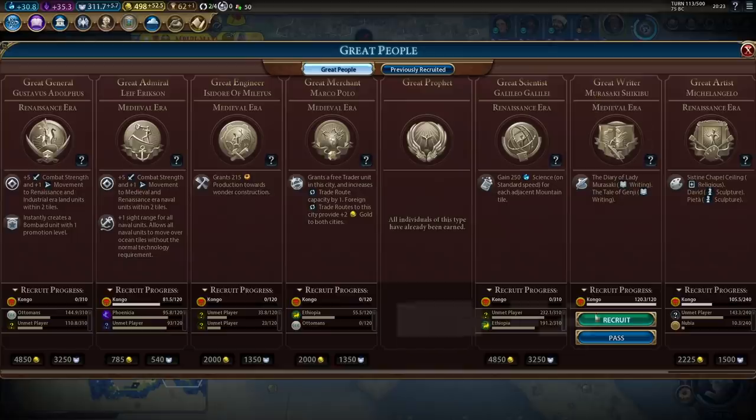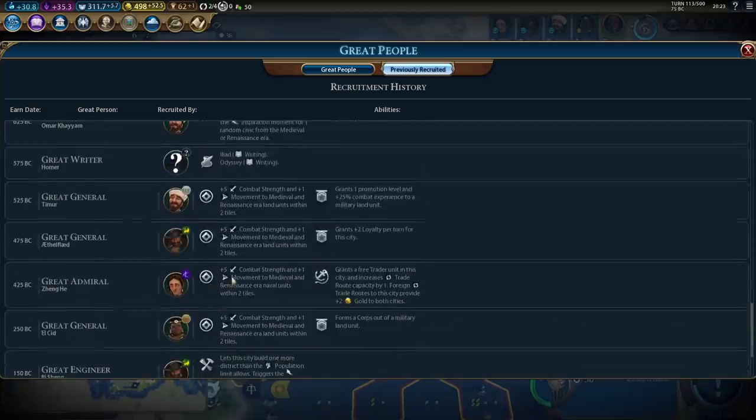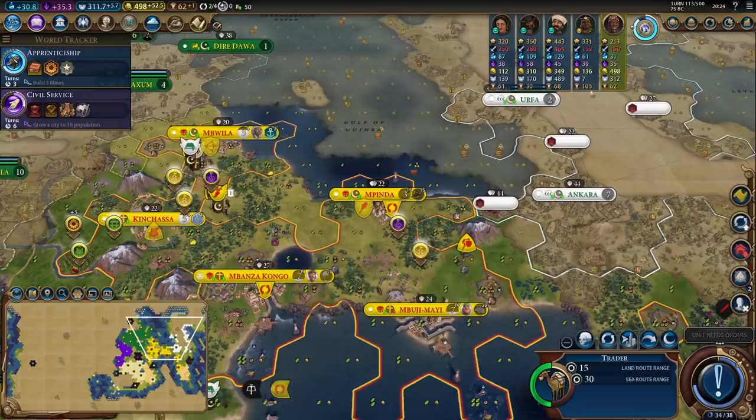Our very first great writer is Murasaki Shikibu. So far it looks like we've missed out on four great writers, which is an awful lot. Every great writer I miss is one whose great works I'll have to buy later, so I should actually start looking to buy those great works too.